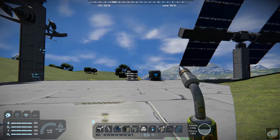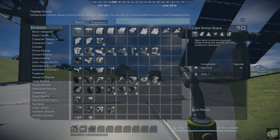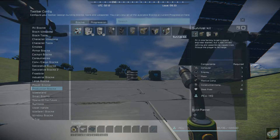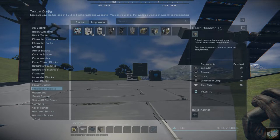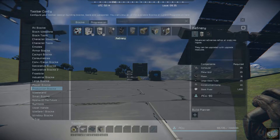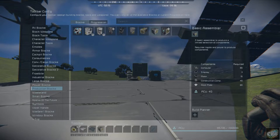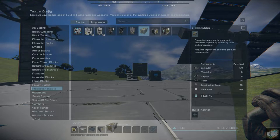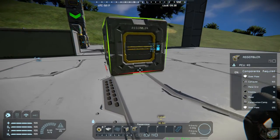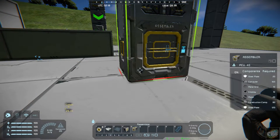Let me throw a couple of different assemblers down here. Production blocks — we can grab a basic assembler and a regular assembler. All right, so we've got the assembler. Let's go ahead and plop him down right over here.